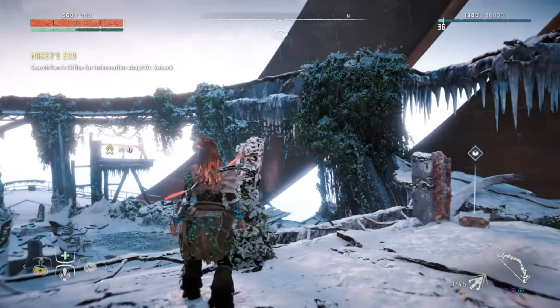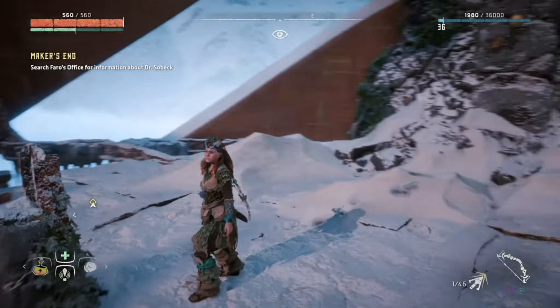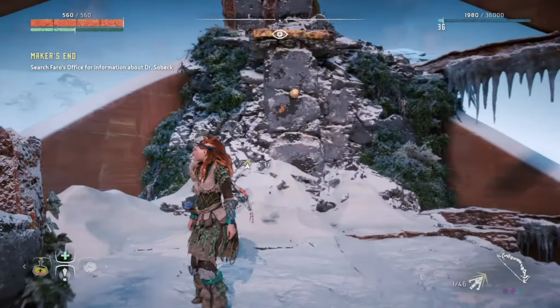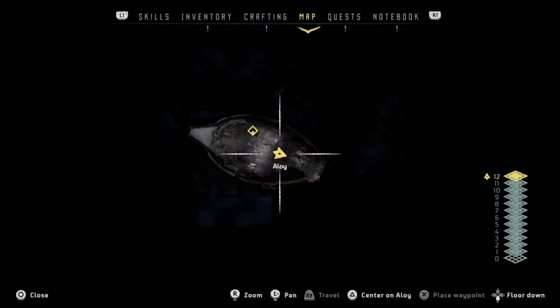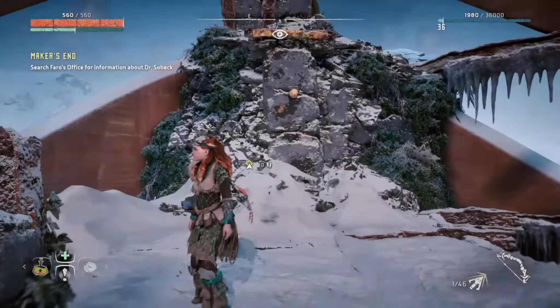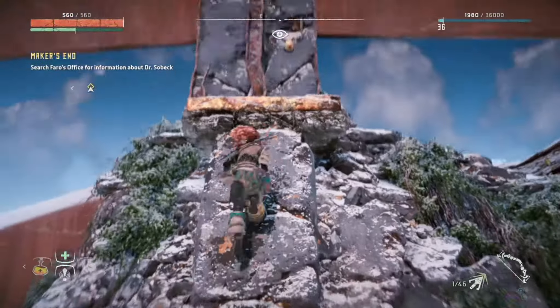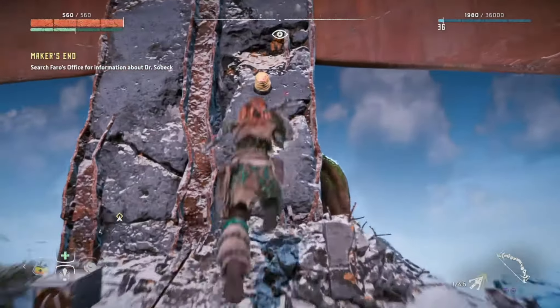If you want to skip to a specific cell location, please click the link in the description. The first location we're starting with is cell number three, which can be found during the Maker's End main quest. Towards the end of the quest, when you reach the office on the top floor — floor number 12 — all you have to do is look behind you and you'll see a scalable wall. Just climb up to the top of it, and the power cell will be laying in the bush to your right.